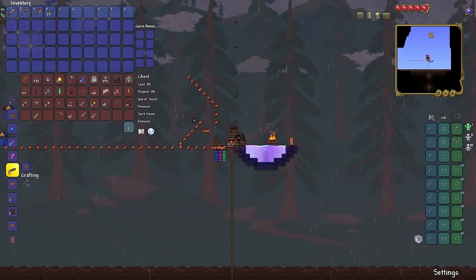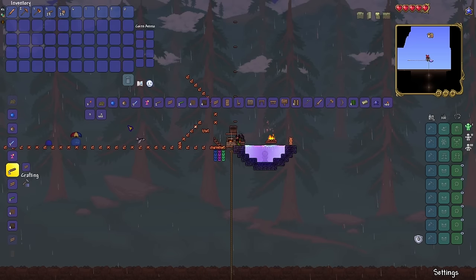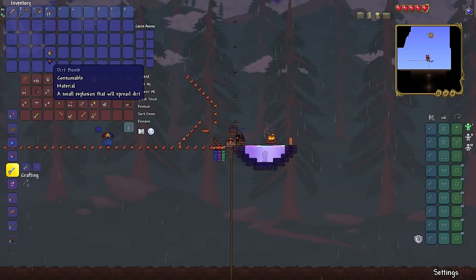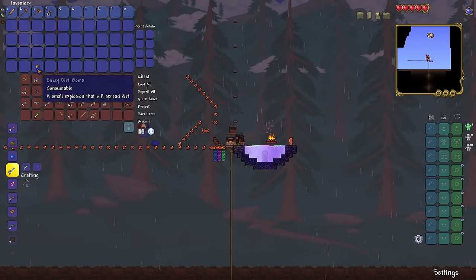I then shimmer some stone into dirt and combine this with the extra bombs I have to make dirt bombs. Over 4 hours into the playthrough, these dirt bombs are the first major step towards rebuilding the world, allowing me to easily gain blocks without having to die anymore.